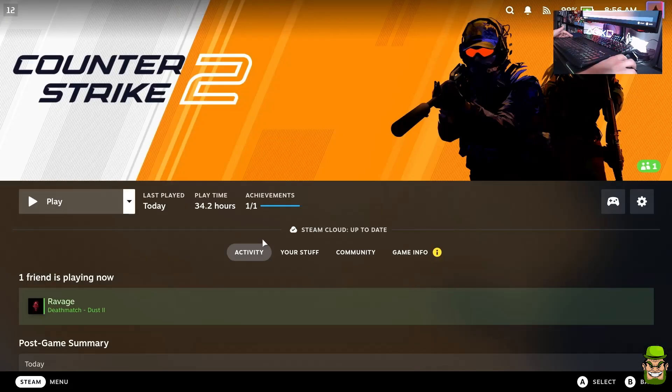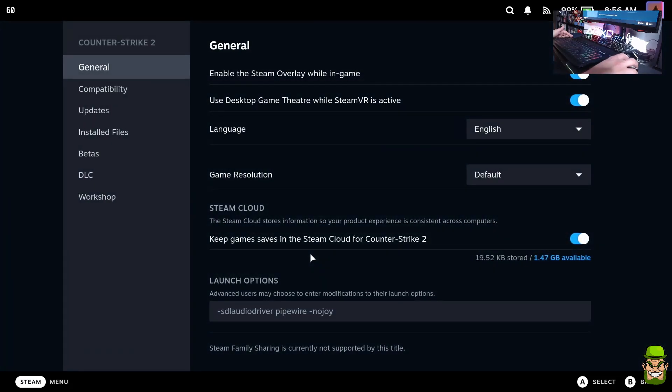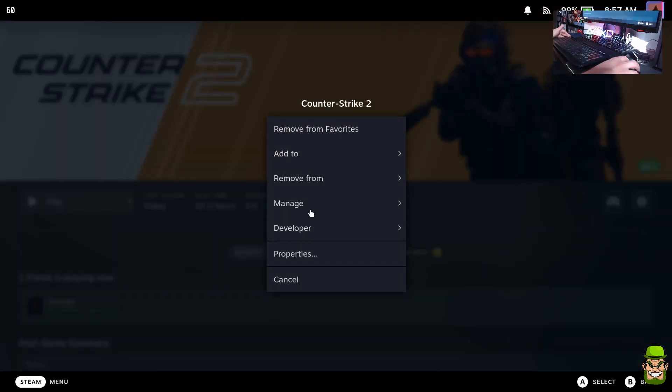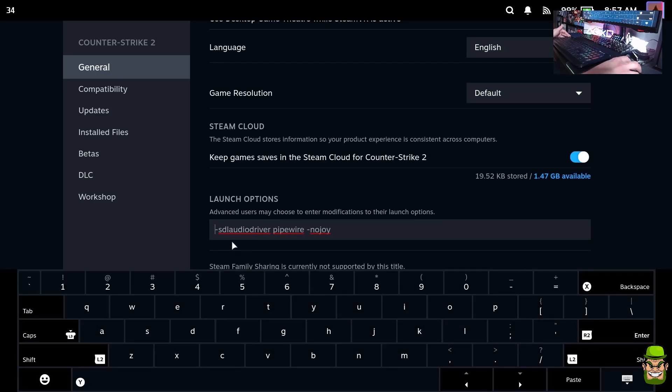Before you actually launch the game, you need to do something else — if you don't do this you won't have any sound. Go to Manage, then Properties, and in the General tab scroll down to Launch Options. Use the command: hyphen SDL audio driver, space, pipewire. That will allow the sound to actually work. This is the method for getting sound working right now until they patch and figure out what's going on with the audio on launch.